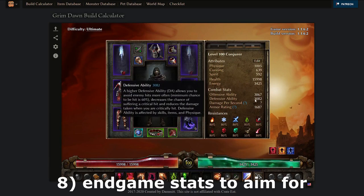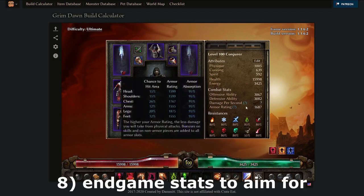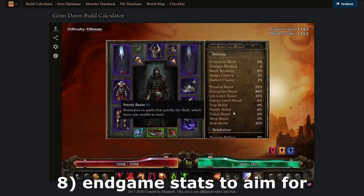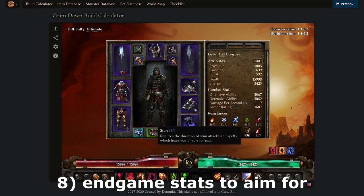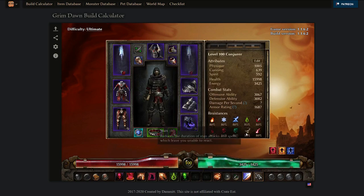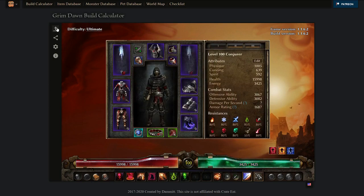When it comes to endgame at level 100+ for main campaign, aim for 2.6k OA and DA. For other non-main-storyline content, aim for 2.8k OA and DA as a minimum. For example, this character has 3k — pretty good. You also want to try to get around 2k armor or more. If you have terrible armor, other ways to mitigate damage include physical resistance, which helps mitigate physical damage additionally on top of armor and is really good especially for low-armor characters.